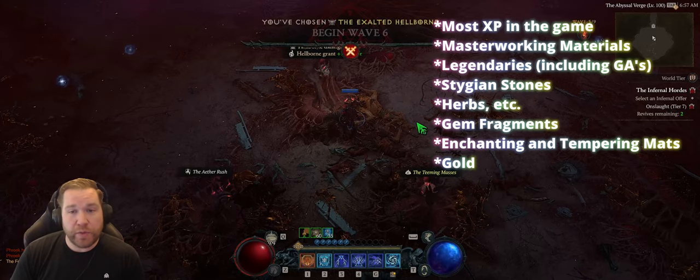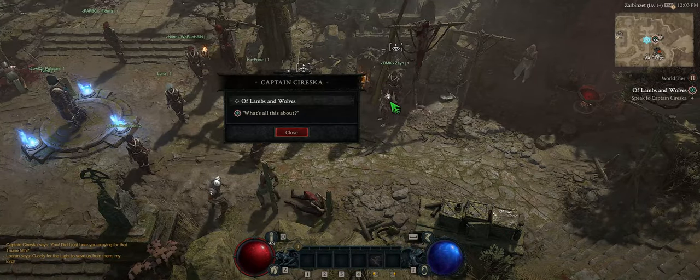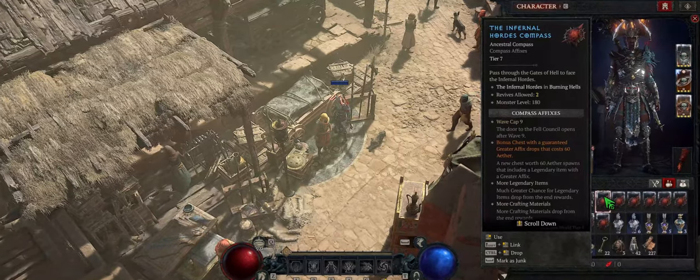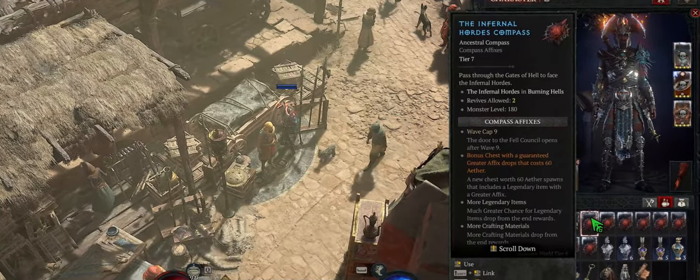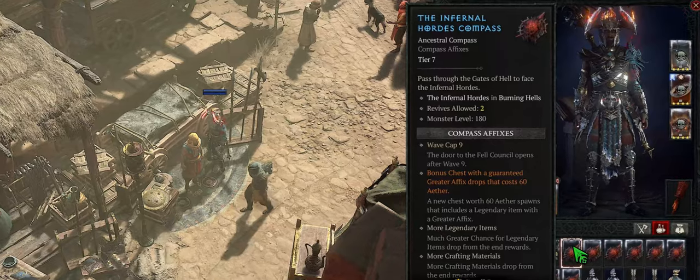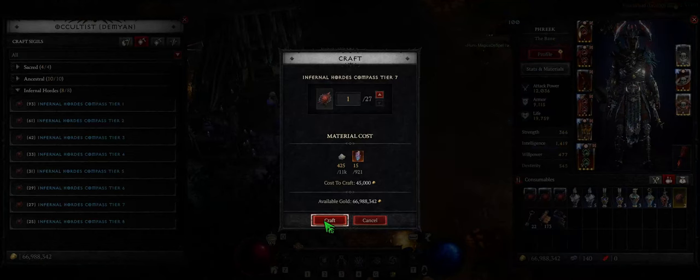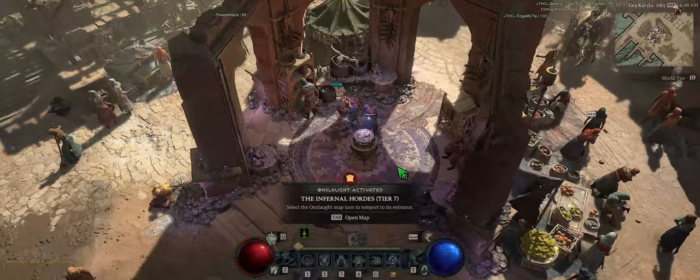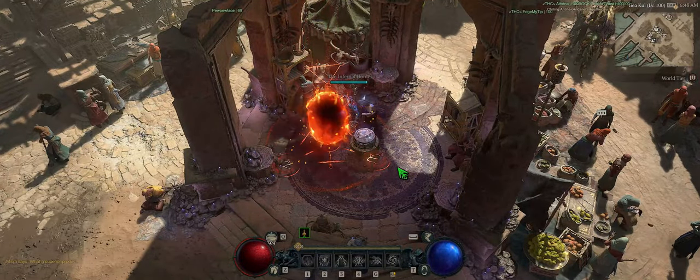Now I'm going to show you how it works and the best way to maximize your time. To enter the Infernal Horde, you need to do the seasonal quest line if you have not done so already. Doing these will reward you with one of the Infernal Horde compasses, which you need to enter. You can also craft these at the occultist, just like you would a nightmare dungeon. Once you click on the Infernal Horde sigil, press M and click on the red icon on the map, just like a nightmare dungeon.